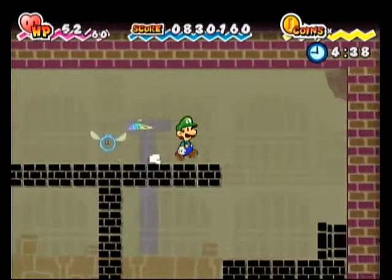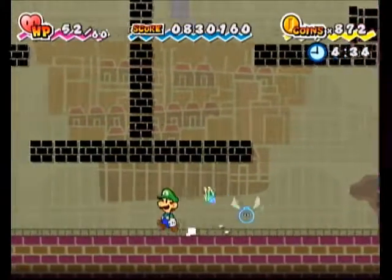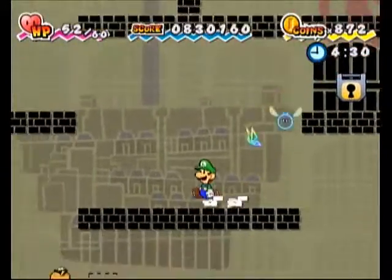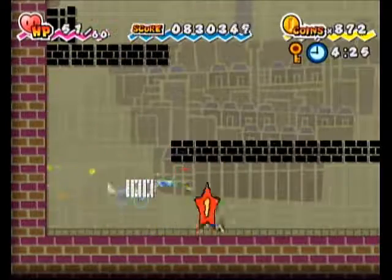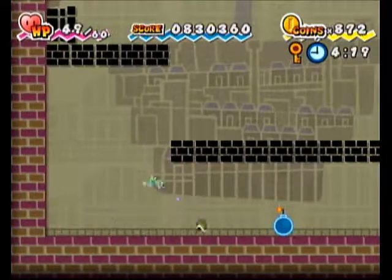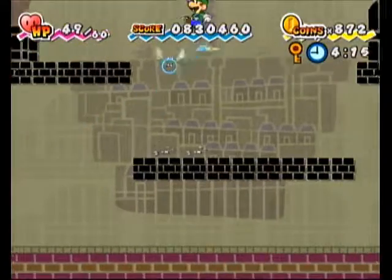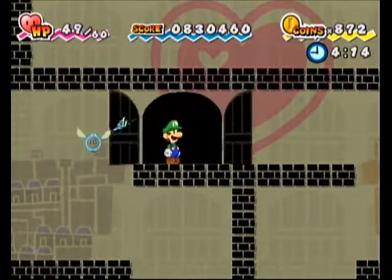There is a special gimmick — do you wonder what would happen if you lost the key somehow? Don't worry, there's a fix for that. They have a fix in case you somehow lose the key, like if you somehow make the enemy disappear or their item drop doesn't happen.